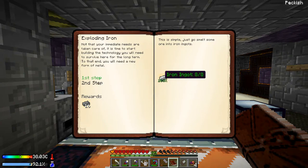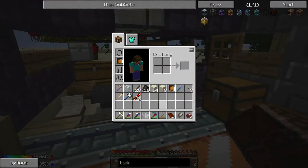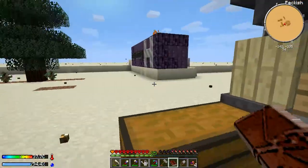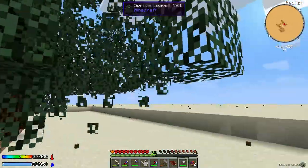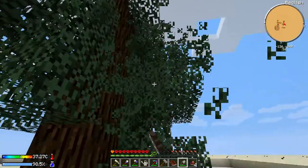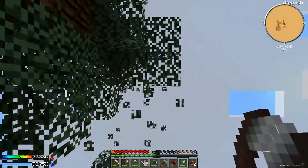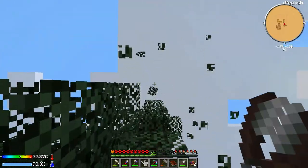We need to make some TNT — not really looking forward to that. But before we do that we need to redo our water supply, so I need to get out here and shear trees. One of the reasons we need to get into Pneumatic Craft is so we don't have to be doing this anymore — I think I mentioned that in the last episode.